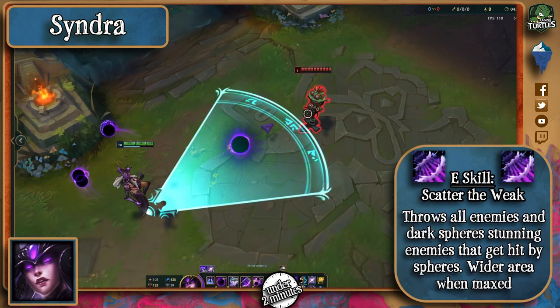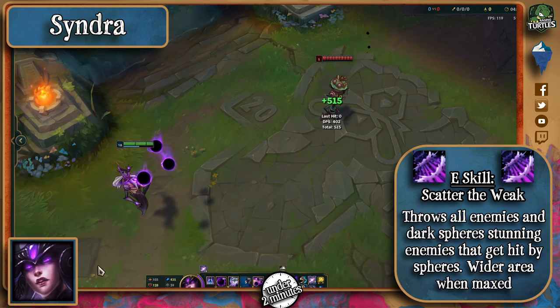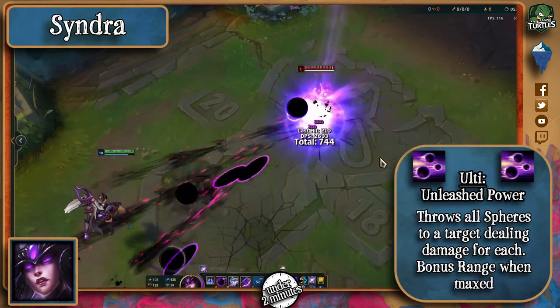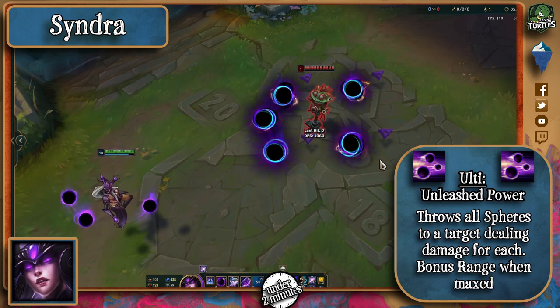Her E force-pushes all enemies and spheres a certain distance, stunning enemies that get hit by the spheres. At max rank it widens its area of effect by 50%. Finally, her ultimate makes her hurl all the spheres at a champion, always with a minimum of 3 spheres and a maximum of 7 spheres, each one dealing damage. At max rank this ability gets increased range.